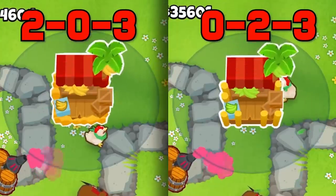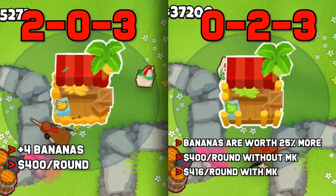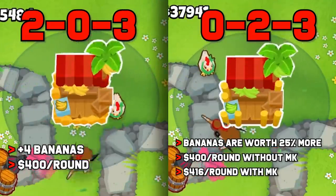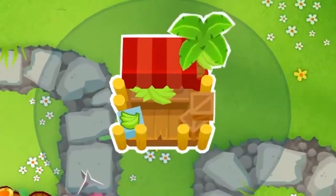Compare this to the 023 marketplace, which generates 16 bananas per round, but they're worth $25 or $26 apiece depending on if you have the more valuable bananas monkey knowledge point. So the 023 will generate either $400 or $416 per round depending on monkey knowledge, which can be more, but this cross path does not get the incremental benefit like the other path, as long life bananas does nothing for it.